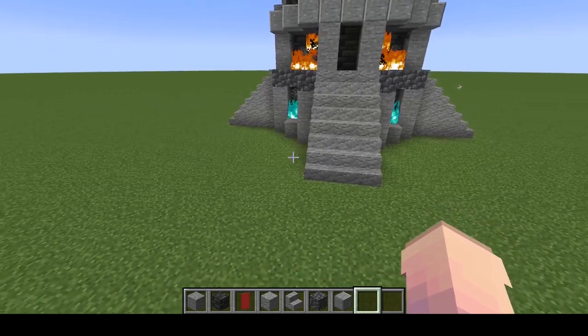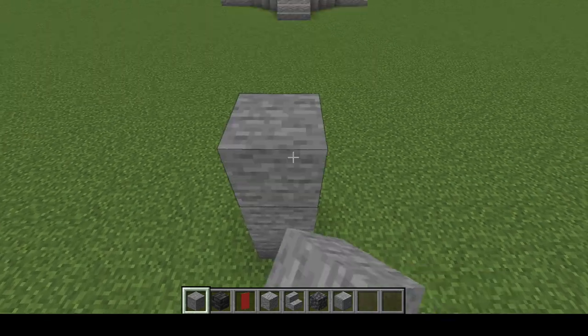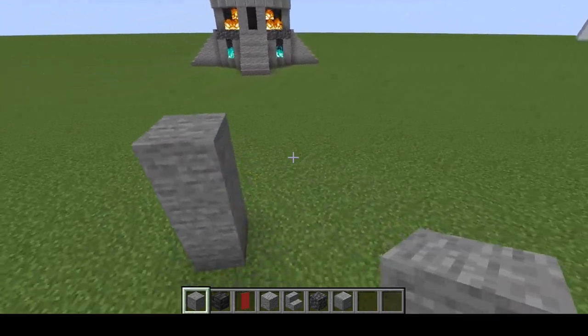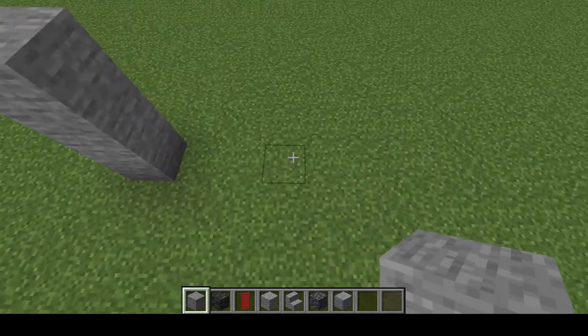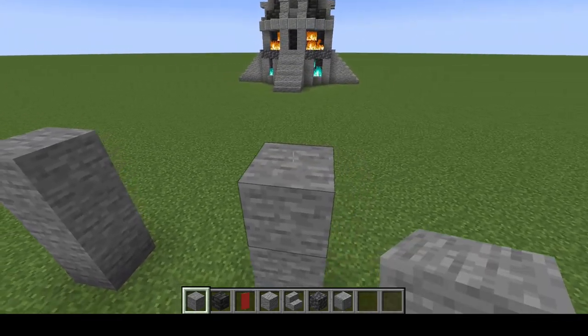So I'm going to show you guys how to build this real quick. First thing we're going to do is grab our stone and build columns that are three tall, and then we're going to skip one, two, three, and then place our next one that is also three tall.